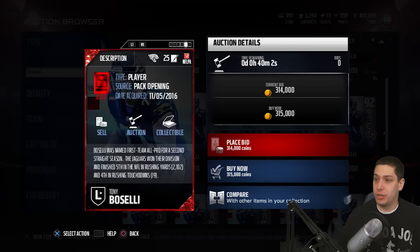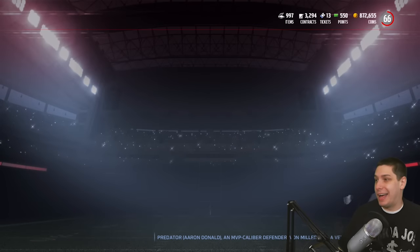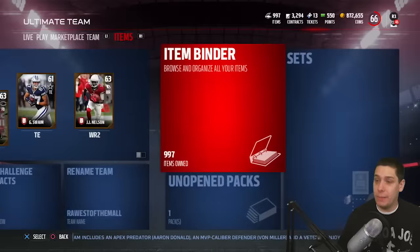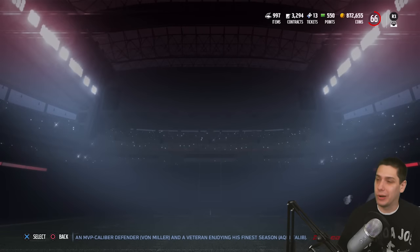Boselli can definitely do a good job of edge protecting — there's no question about that, he was very, very good at that. So two very nice cards here. Not the most exciting legends, I have to admit. I think they're both good, but I don't think the market is going to shift substantially because of these two players. If you've been holding other legends at these positions, I wouldn't expect them to drop substantially, so don't be too worried about that.